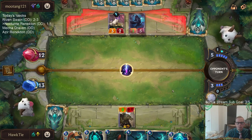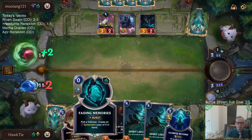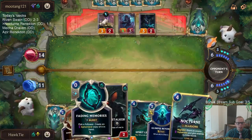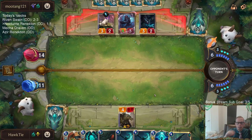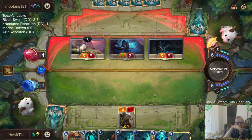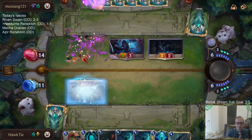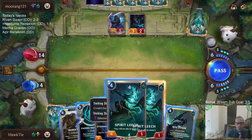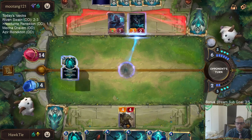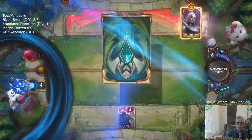Alright, close to the level-up. Evershade Stalker doesn't block. If I Fading Memories this and put it into play last turn, it doesn't block. I can't stop this open attack.